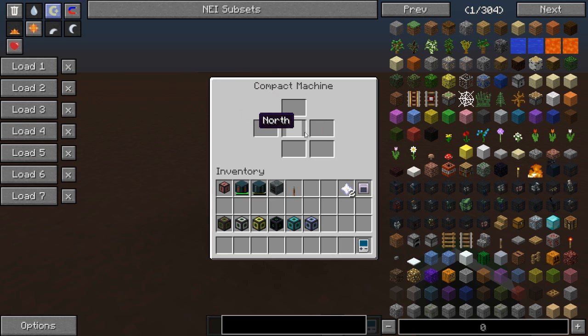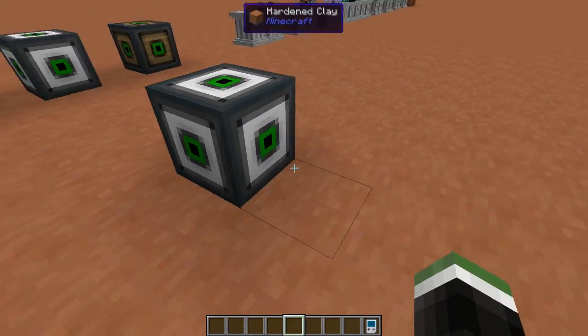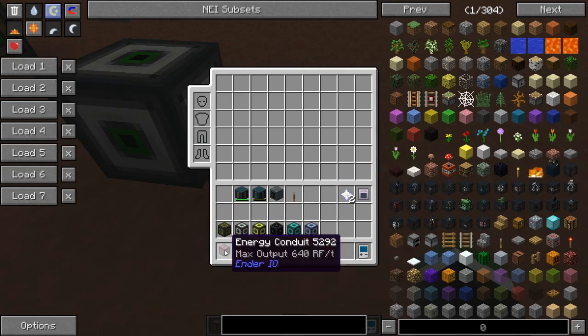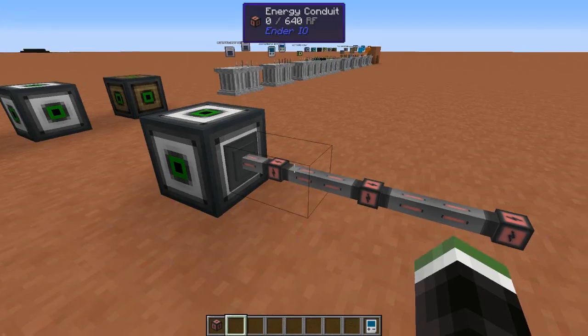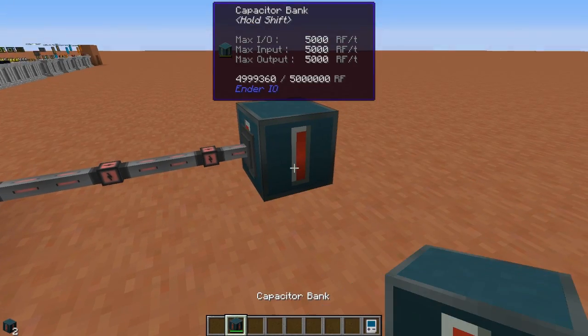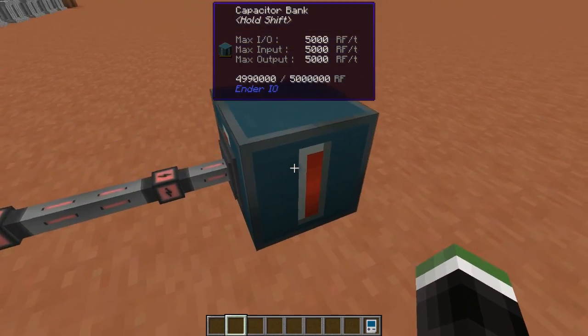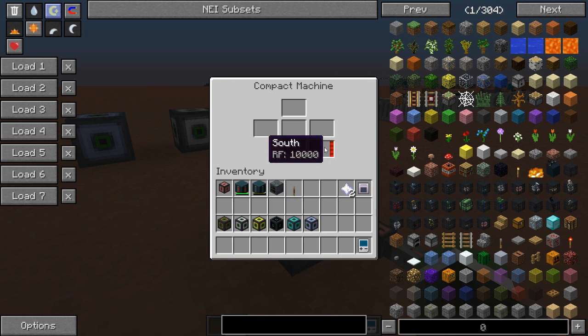This is where we can see the buffers for fluids, items, and power. To get power into this block, we need to hook up some power conduits — I'll use EnderIO conduits connected to the south side, plus a capacitor bank as the power source. You can now see hovering over the south slot that we have 10,000 RF in the buffer. The buffer holds exactly 10,000 RF, no more, no less.